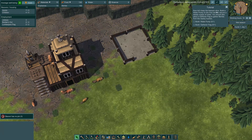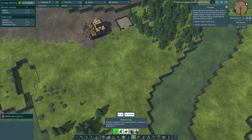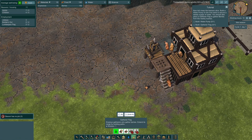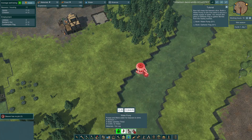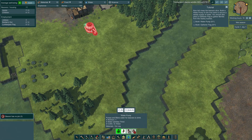Keep the beavers alive - build a water pump on the river bank to secure a steady supply of water. You should also place a gathering flag to gather berries from nearby bushes. Let's go to food and put a gathering flag. Can we rotate it? Let's put the second one there - it's a nice little house. What else do we have? Farmhouse, okay. We need a water pump which has to go by the river. It says build water pump on the river bank.